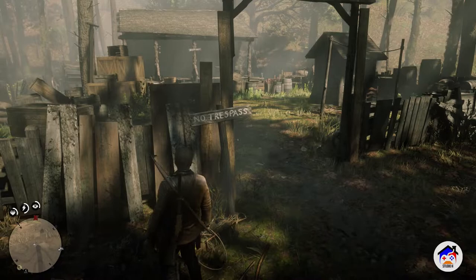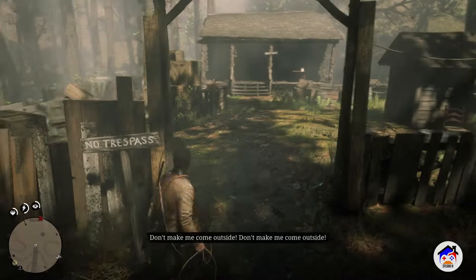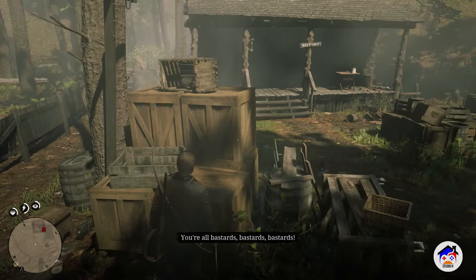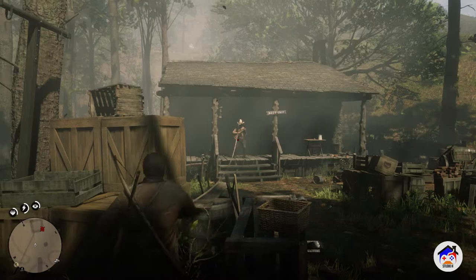I don't want to kill this guy in the house. But as you guys can hear, he's not exactly happy about us coming here and says no trespassing. I want to rope him up. If I don't have to kill him, I don't want to, because I'm trying to be an honorable outlaw, if that makes sense. So I'm going to go in there and he's going to probably bust out. And there it is, guys — the gun in his hand is the one that we're going to try to get. We're going to try to rope him, if possible.